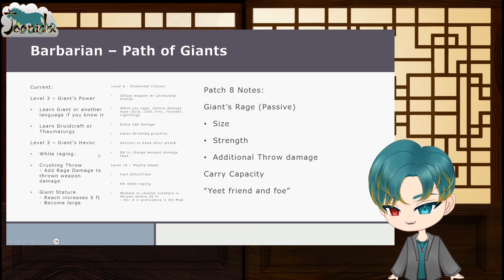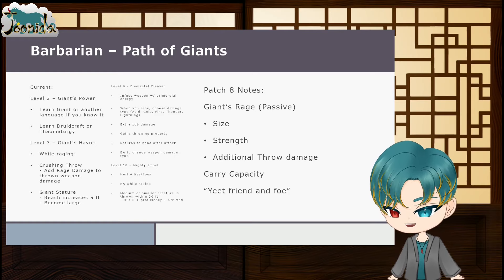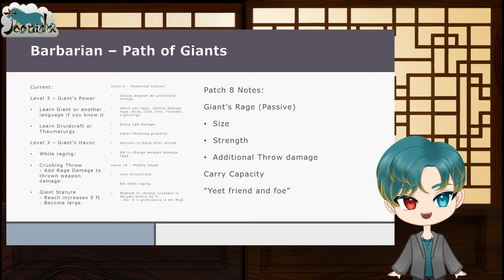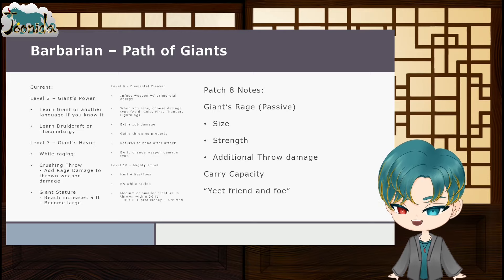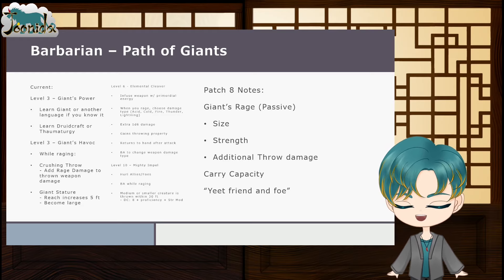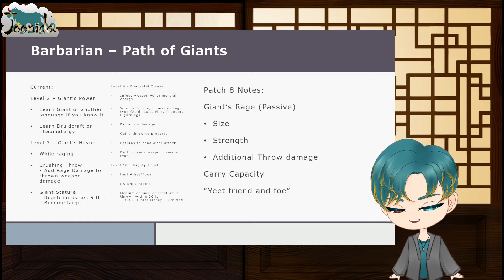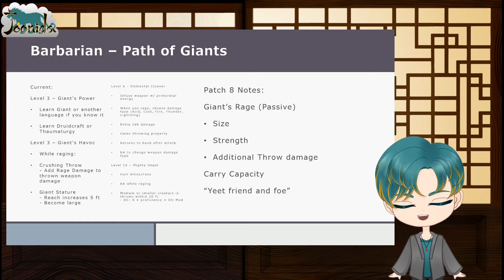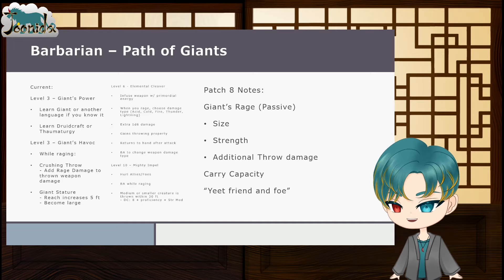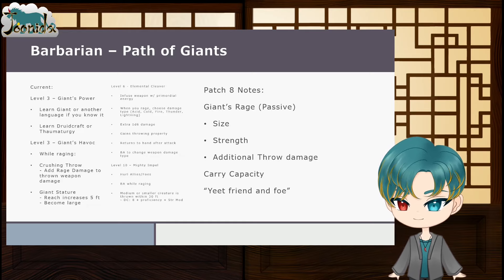Also at level 3, Crushing Throw adds rage damage to thrown weapon damage — useful for a throwing build. Giant Stature increases your reach and makes you Large, which matters for throwing enemies since there are size restrictions. Being Large lets you grab and throw most enemies, though maybe not dragons.